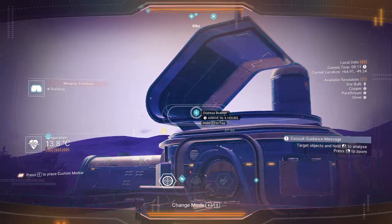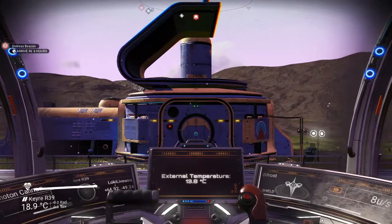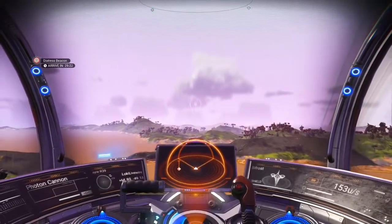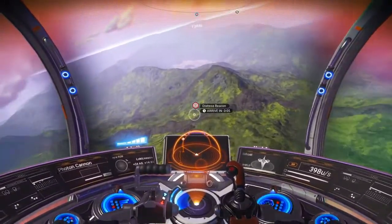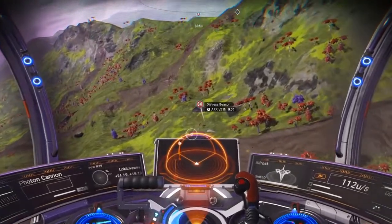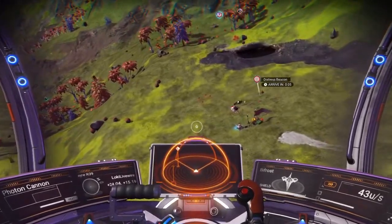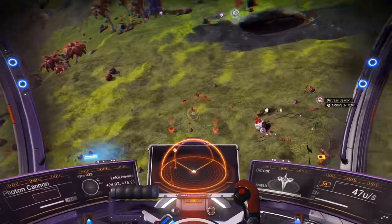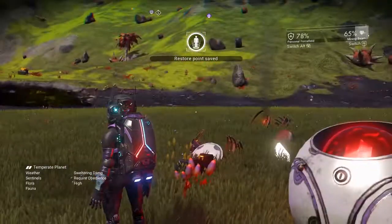It found a distress beacon. We get up and pulse drive over there. This won't be a drop pod, because drop pods actually show up specifically labelled as drop pods. And so here's what we've got: an express beacon.